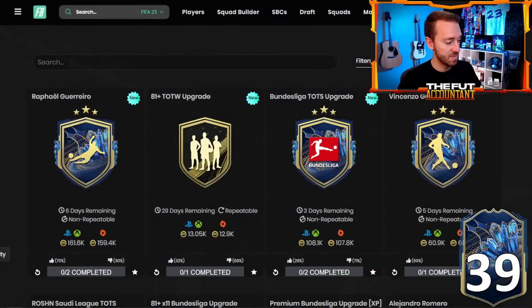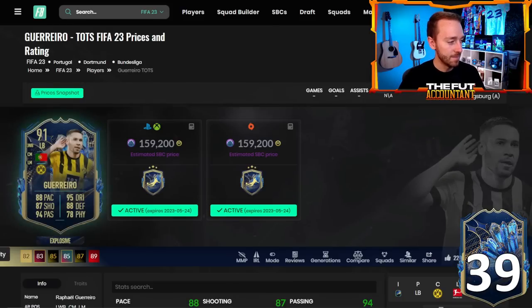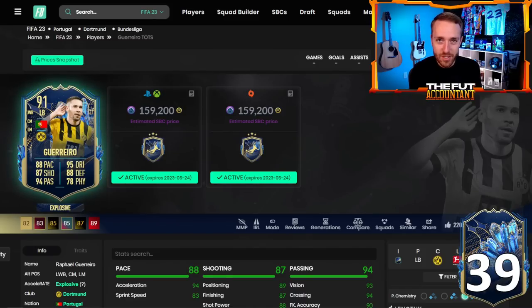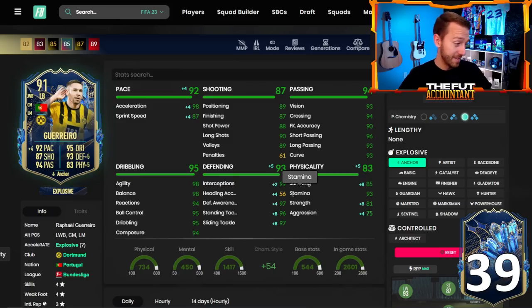A lot of people are doing his SBC — 160,000 coins, 70% upvote. I love how versatile he is. In game he is just like a demon — so fast and so agile with the explosive accelerate type. I threw an anchor on my Guerrero to get that strength up just a little bit, kind of maxing out his defending stats. The rest of his card, especially his dribbling, is just super duper insane.